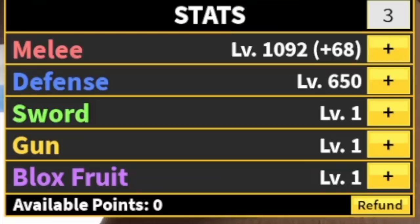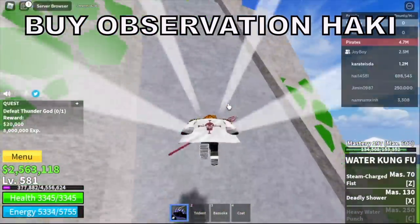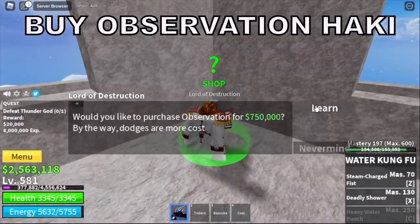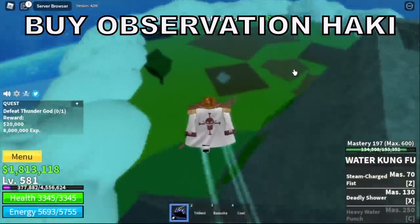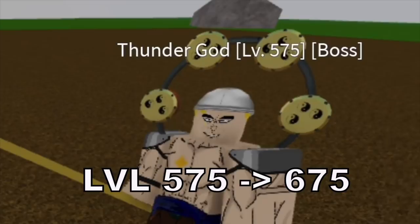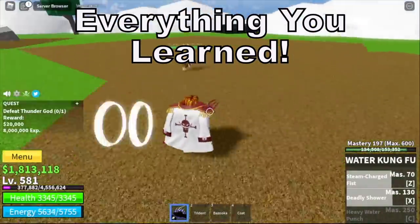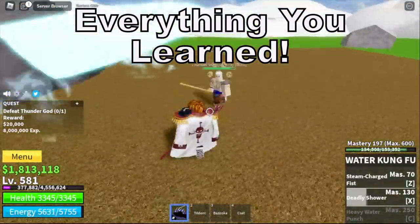Before we move on to the Thunder God, buy the Observation Hockey. It costs 750,000 and is located here. Back to the Thunder God — goal here is level 675. Use everything you've learned from our previous boss fights. I will leave this up to you.